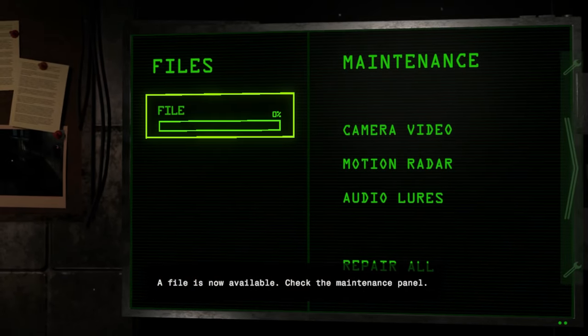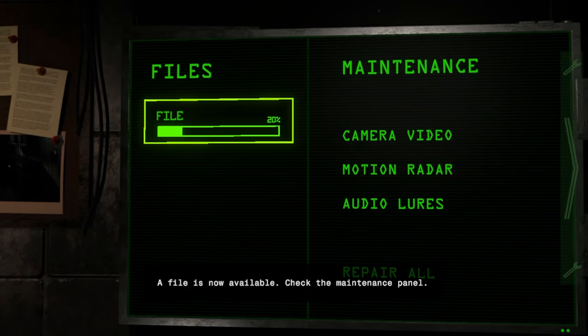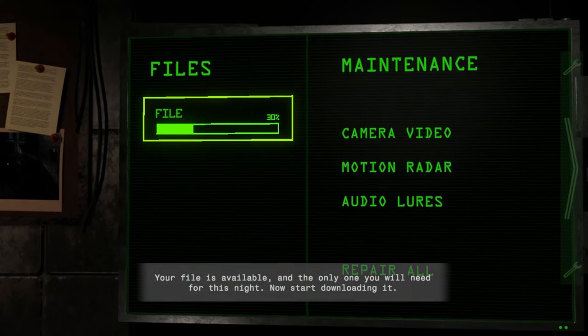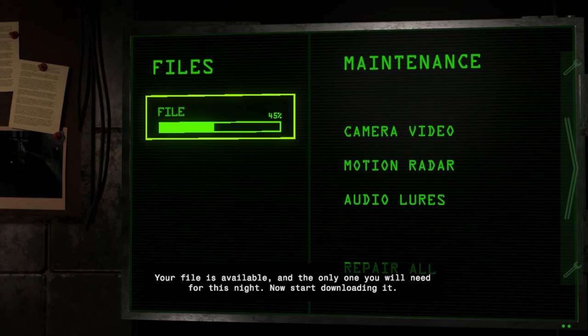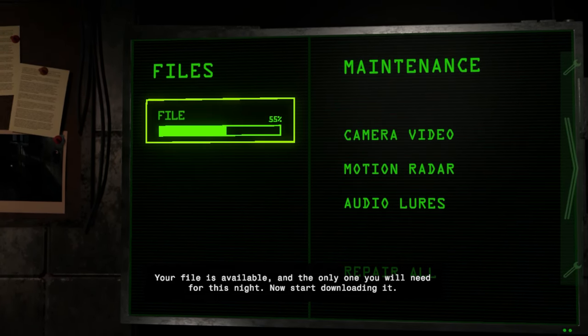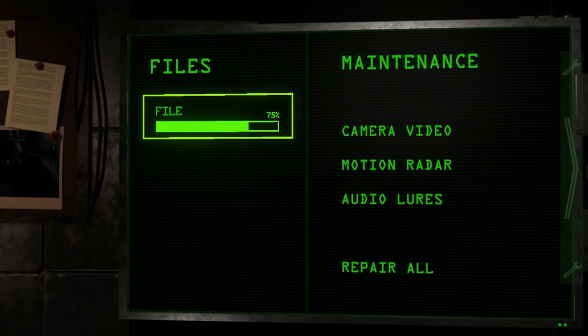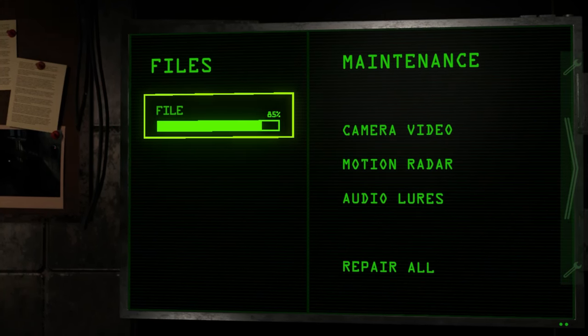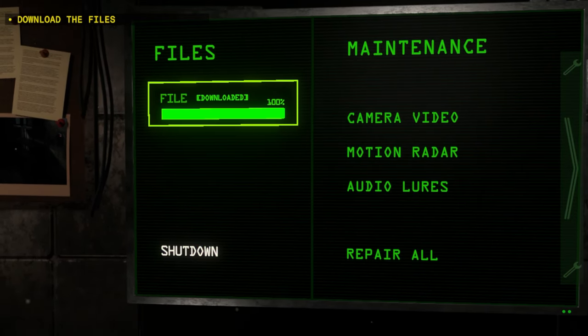A file is now available to download. Oh man, this is so slow! Five percent... the file is available and it's the only one needed for this night. Now start downloading it. The more nights, the longer the downloads are going to get — crazier and crazier.